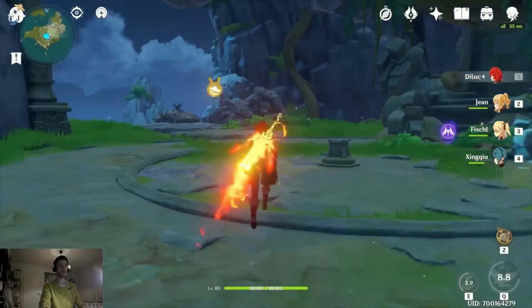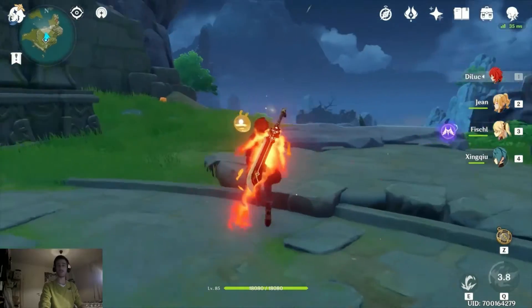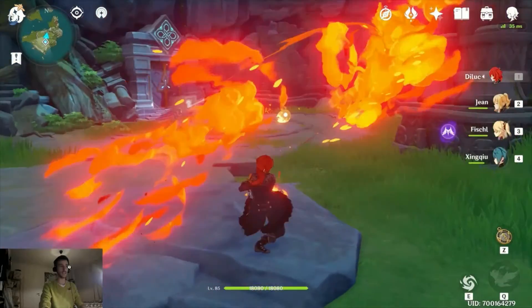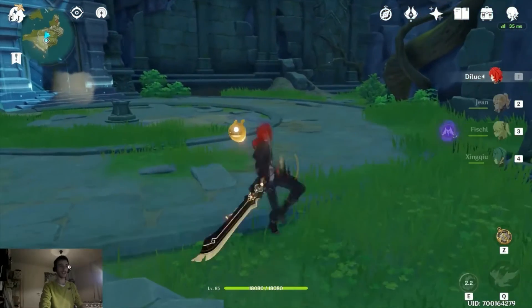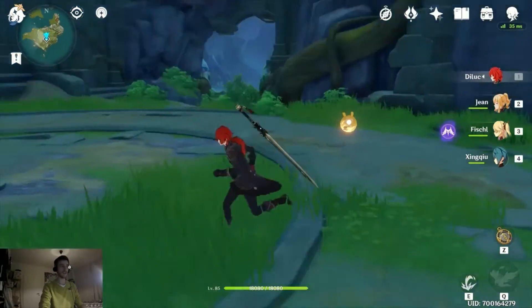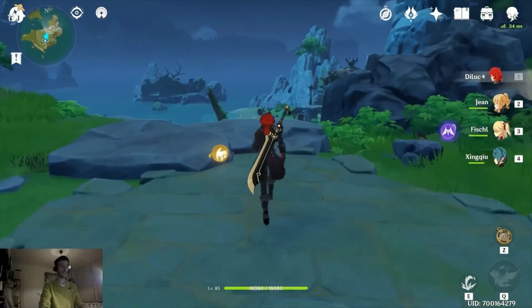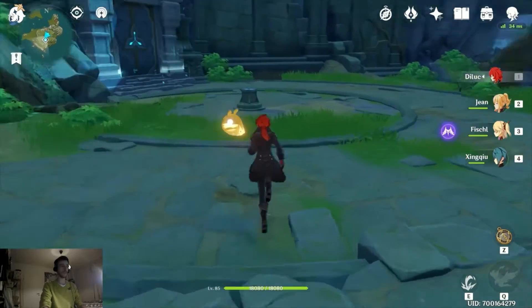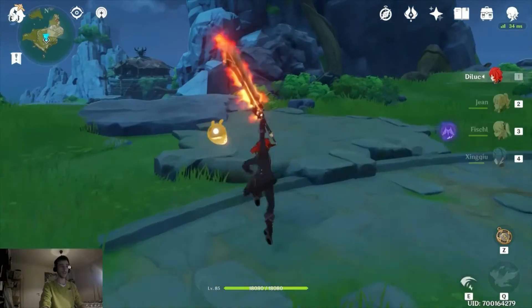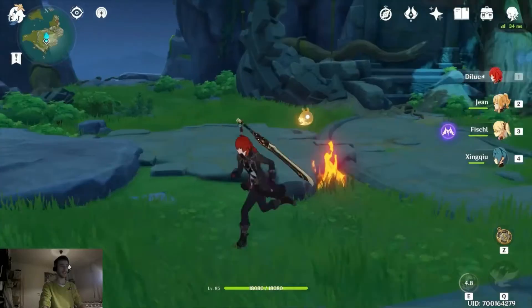A good rotation for Diluc: you use his E, then up to four normal attacks, then E again, four more attacks, then E again — because this way you get more particles and land more hits. If you have two good DPS characters you want to do this. But if you want burst damage, say against a Pyro Regisvine or its flowers, you might just do three E's fast and then use his ultimate.